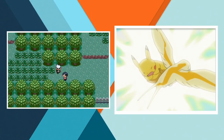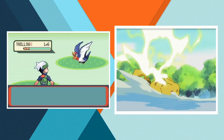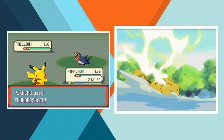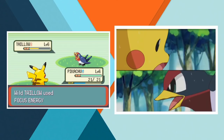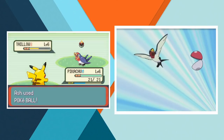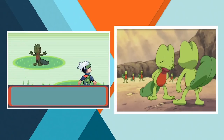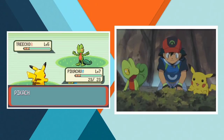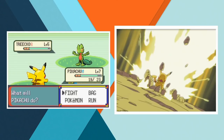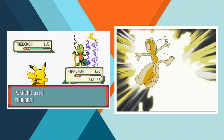Nothing noteworthy happens until he reaches Petalburg Woods. There he encounters a feisty Taillow and battles it with Pikachu. Even with the type advantage the Pokemon mascot is fiercely challenged and badly damaged, but eventually Brock convinces Ash to throw a Pokeball and the exhausted flying type is caught. A bit further into the woods Ash happens upon a Treecko who doesn't want to leave the tree that it calls home. After an episode of trying to help out, Ash battles the Treecko and ends up catching it, taking his team up to three members.